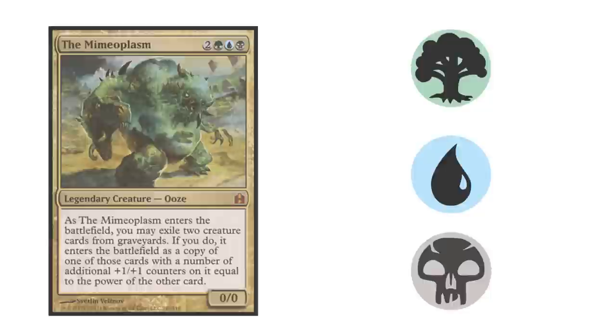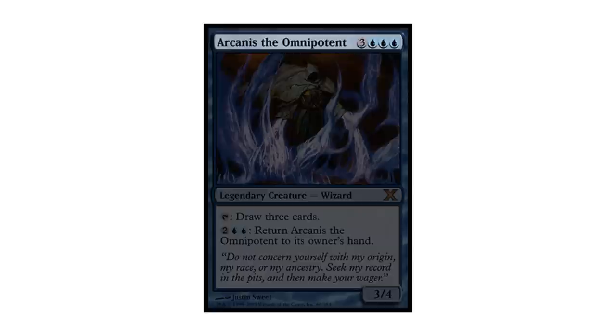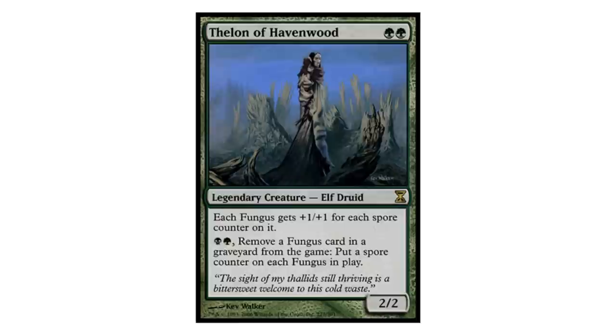What is color identity? A card's color identity is its color plus the color of any mana symbols in the card's rules text. So for instance, Thalon of Havenwood has a black-green color identity, because although it's a green card, it has a black mana symbol in its text box. This also means that running Kitchen Finks or Bringer of the Black Dawn is not allowed in this deck, for although you're able to cast both those cards with just green and black mana, Kitchen Finks is still a white card and the Bringer still has white, blue, and red mana symbols in its text box.